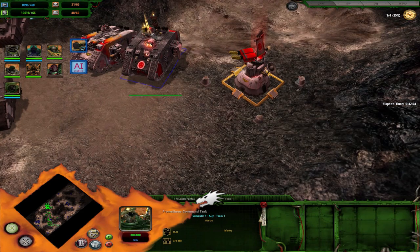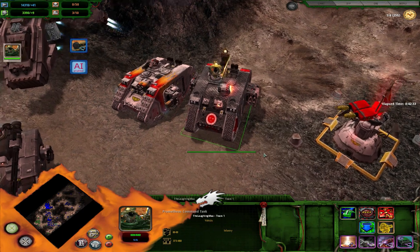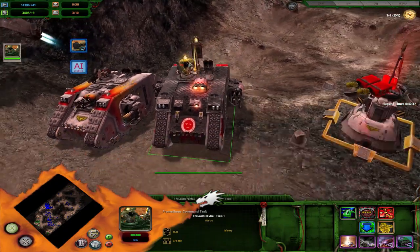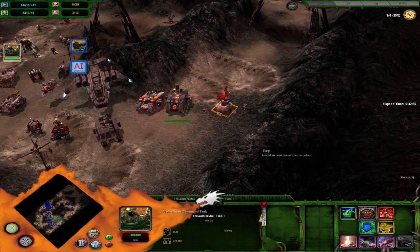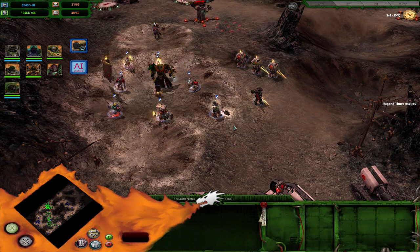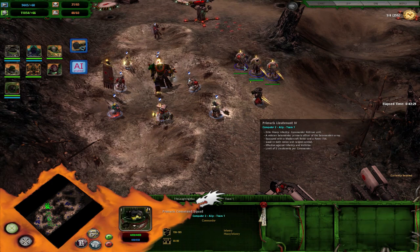The command tank option has the Force Commander riding a Land Raider Redeemer. He retains abilities like Eye of Vulkan, To the Last Man, and his aura — so he's basically sitting inside the tank. It also has a big detection radius to reveal enemy units in the fog of war. Your personal opinion on the variants: the Land Raider takes up vehicle cap, a terminator takes up no cap, and the Primaris command squad takes up infantry cap.